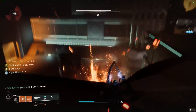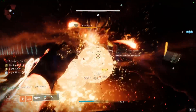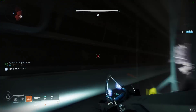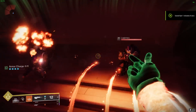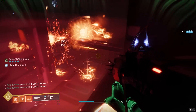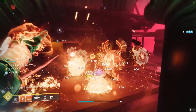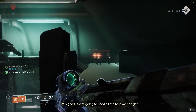We are pairing the Sunbracers up with Heat Rises, a solar aspect that provides you with the ability to fire weapons, use your charged melee, and even throw grenades while gliding. When you get kills while Heat Rises is active, it grants melee energy — 20% energy return off low-tier enemy kills, 25% for medium-tier kills, and 50% for champions, mini-bosses, guardians, and other high-tier enemies. The biggest misconception is that it doesn't require you to stay suspended in the air the entire time to reap the benefits of getting melee energy back.